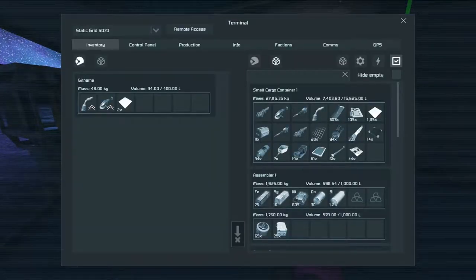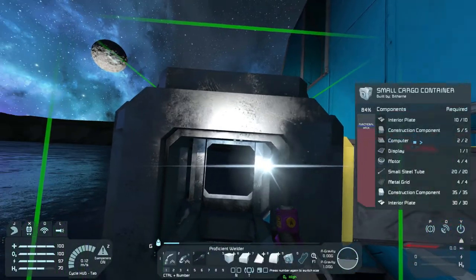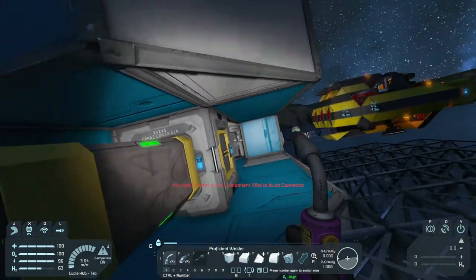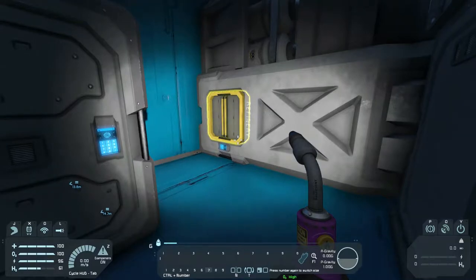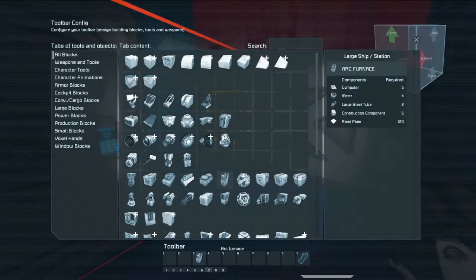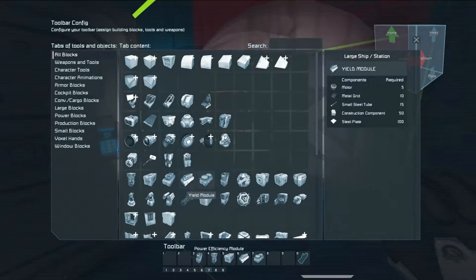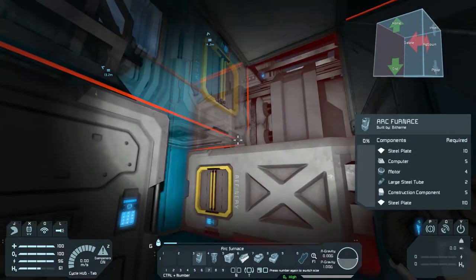We're going to build an arc furnace, which will allow us to burn through the cheaper metals — such as iron especially, and nickel and cobalt — really quickly. I use arc furnaces almost exclusively for iron. My refinery systems are on hotbar seven: we have an arc furnace, we have a refinery, we have our assembler, and then we're going to have our yield mod, our power mod, and the speed mod — which I never use anyway. So there's our refinery, and we're going to attach our arc furnace right there next to it.